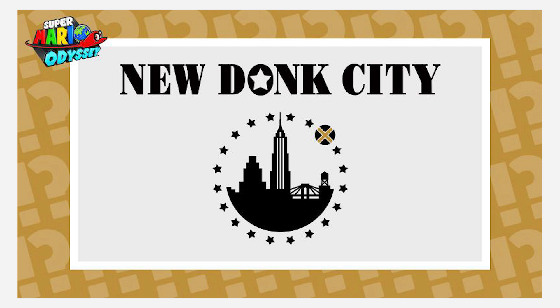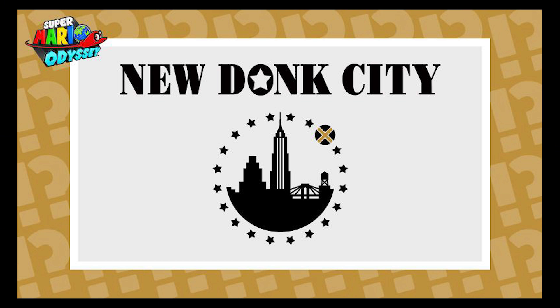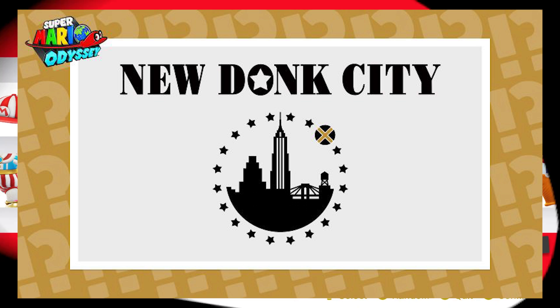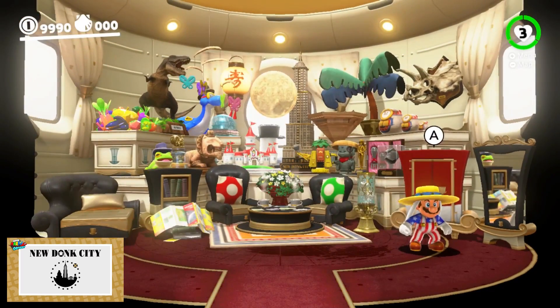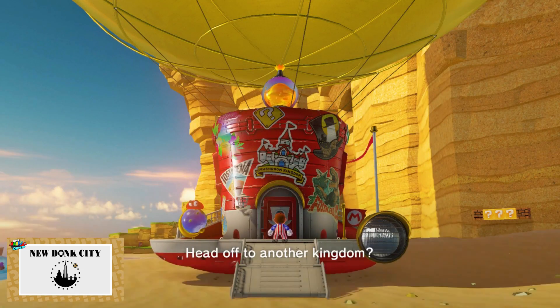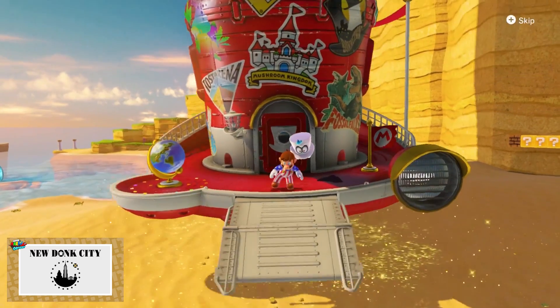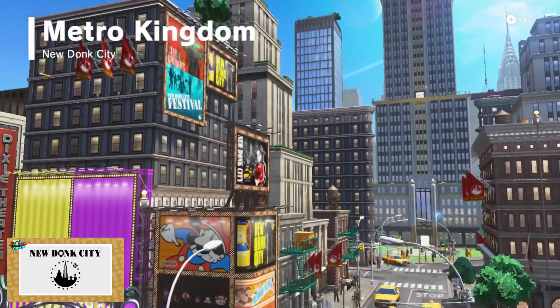Next up — I'm pretty sure I know exactly where this one is. The kingdom is obvious — it's the metro kingdom, gotta go to New Donk City, says it right there on the screen. I'm like 98% positive that this is just the logo on the ground in front of New Donk City Hall. We got this hat again — that's the nature of true randomness I guess. There is a logo or something similar on the ground there with stars ringing around it, so this one should be relatively easy. I'm back baby, here to donk these streets one more time.